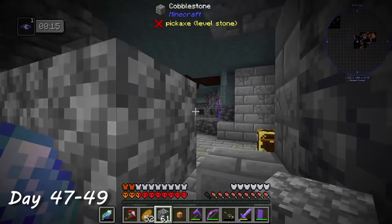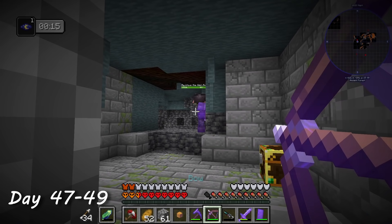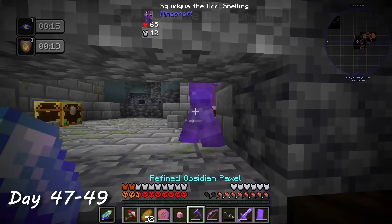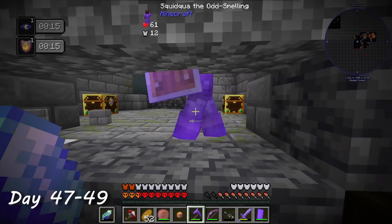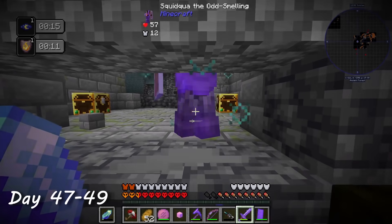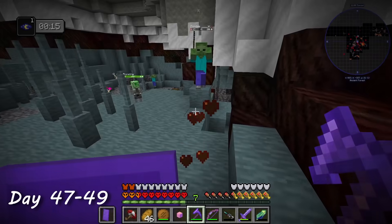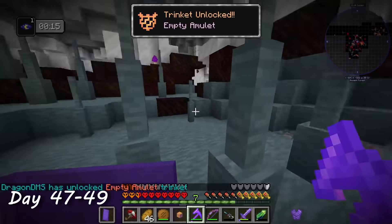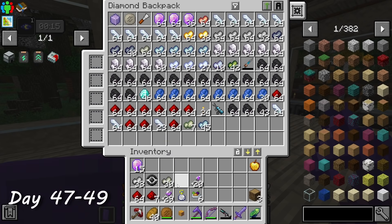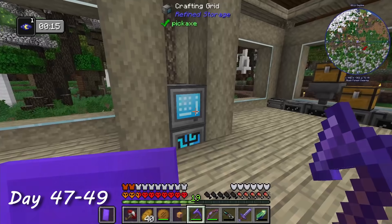I also came across a zombie piglin boss wearing fully enchanted netherite armor, and it set me on fire whenever I hit it. Thankfully I was able to activate my fire resistance charm, and I kind of cheesed it by just swiping at its feet — I didn't want to take any chances. Later on I unlocked a trinket that let me use enderpearls infinitely. I returned home and took a look at all my loot — now that is what I would call a successful mining session.